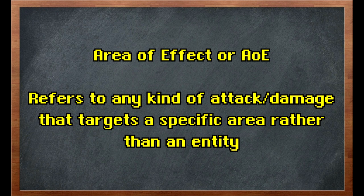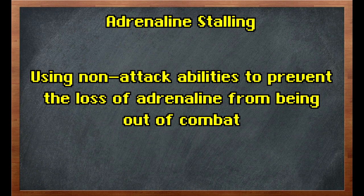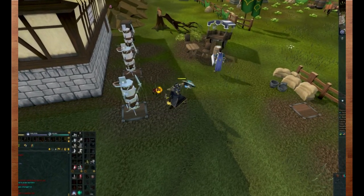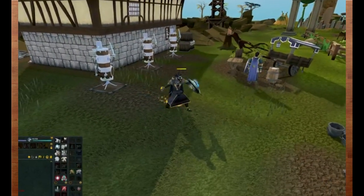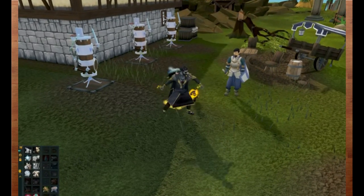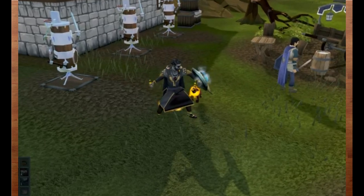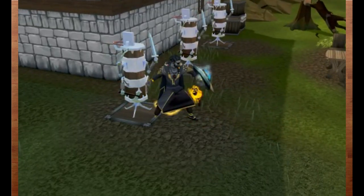Another phrase you'll hear is area of effect or AoE, which refers to any ability that attacks a specific area rather than a single target. For example, the Quake ability in the two-handed melee book deals damage in a 3x3 area around the person using it — these can be extremely powerful because you can target more than one enemy at the same time. Next, adrenaline stalling is probably one of the most universal combat mechanics to know. You can force yourself to constantly stay in combat stance by cycling through any abilities that don't directly attack a target, such as Anticipation, Freedom, Preparation, Resonance, Surge, or Escape. This resets the timer to 10 seconds allowing you to maintain adrenaline indefinitely, and is very important for bossing where respawn times allow you to carry adrenaline over and open the next fight with a damage-boosting ultimate.